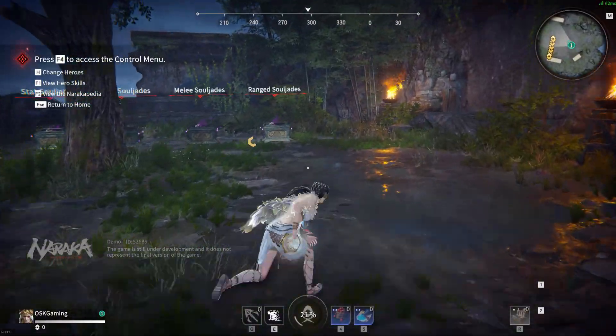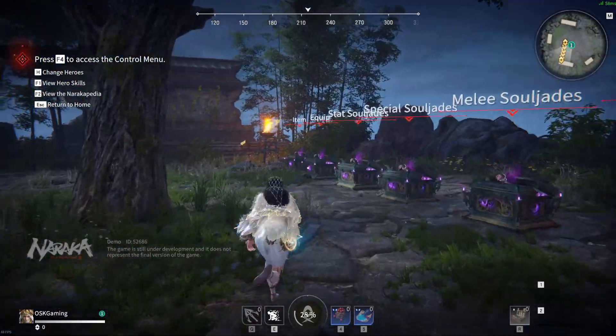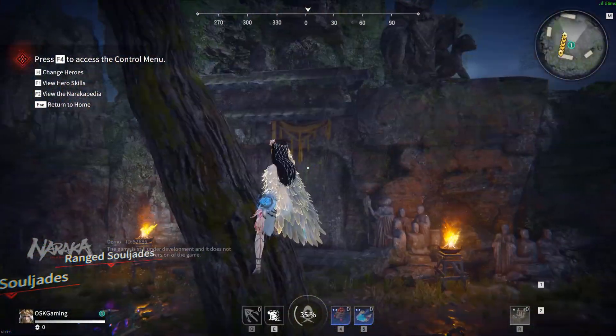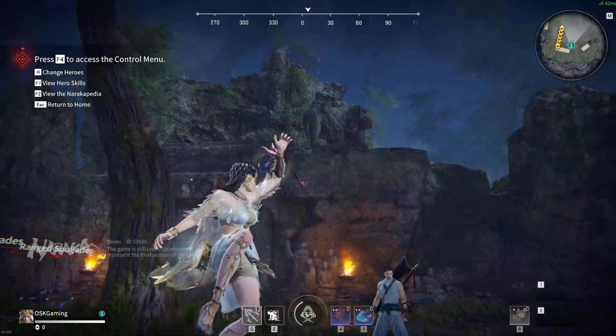First things first, let's go over the basics. You can walk, run, sprint, dash, crouch, slide, jump, hop, double jump, climb, wall run, cling, drop, fast fall, and grapple.